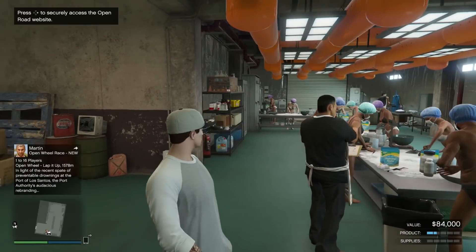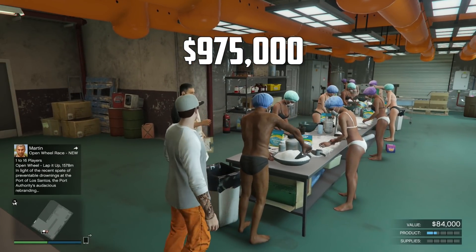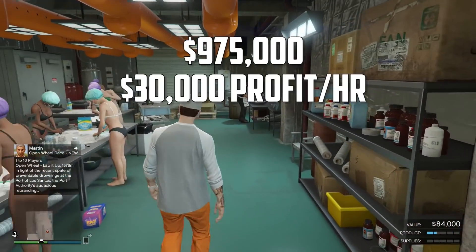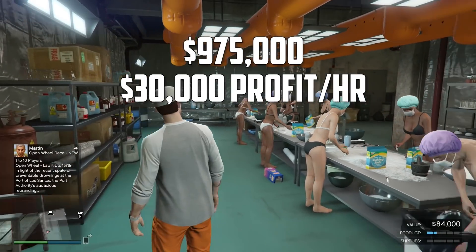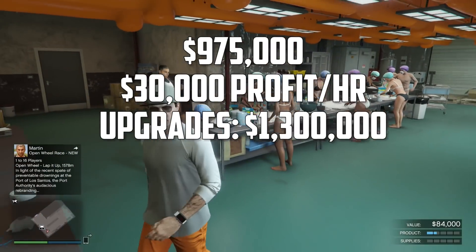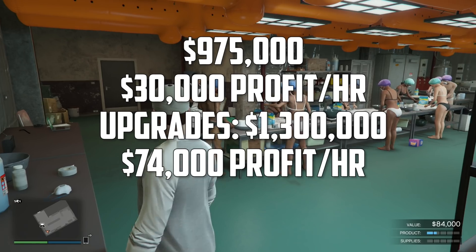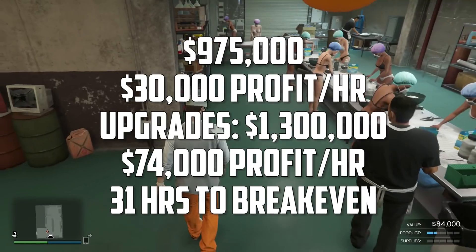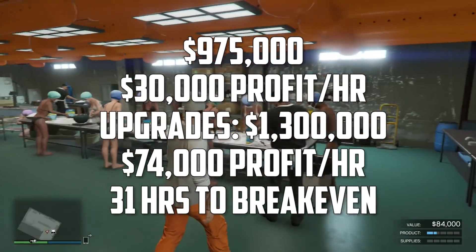Finally, the Cocaine Lockup costs $975,000 — almost $1 million and the most expensive upfront. From the start it earns $30,000 per hour, the best of all businesses right away. With $1.3 million in upgrades, that jumps to $74,000 profit per hour, which is insane. It only takes 31 hours to break even, making it clearly the best MC business in the game.